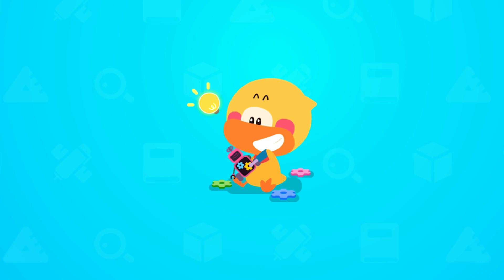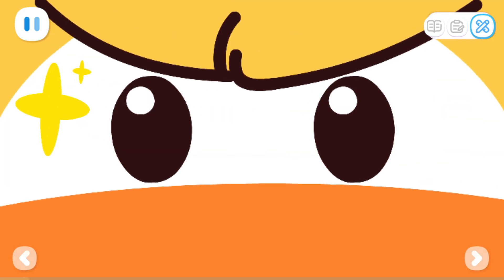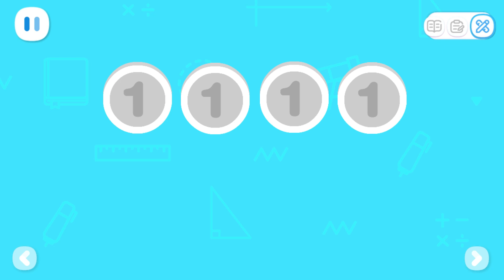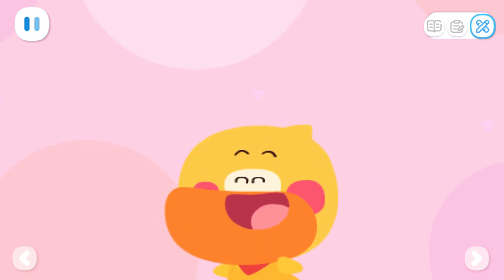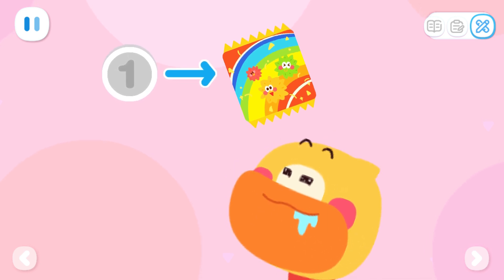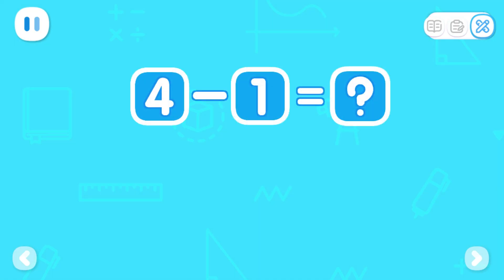Do it with Quacky. Look — this is my coin bank. Do you have a coin bank? Guess how much money I've saved. Count the coins for me — how much is there in total? That's right, I've saved four coins. I want to spend one coin to buy rainbow popping candy. How many coins do I have left? Take one coin from four coins — how many coins are left?